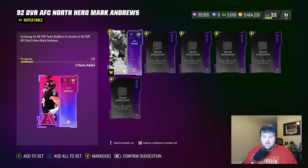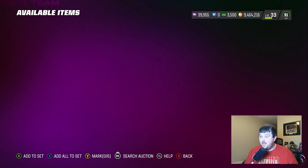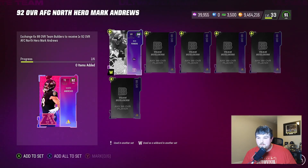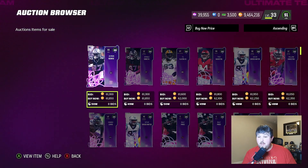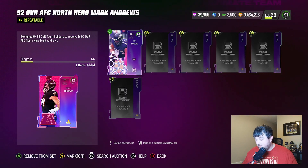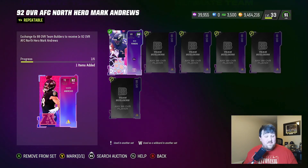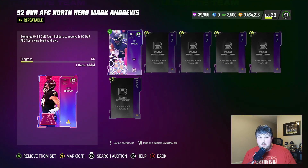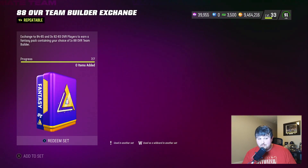Looking at the 92s - I did quickly make one of these sets to get Ben Powers for my theme team. If you want to look at how much the 88s are going for, our target is to get the 92s for less than 390k. These are about 62k each and you need 6 of them - so 62k times 6 is 372k. If you pick these guys up you're saving yourself about 20k, but multiplied by 3 you're still paying over a million coins, so that's maybe not the best route.